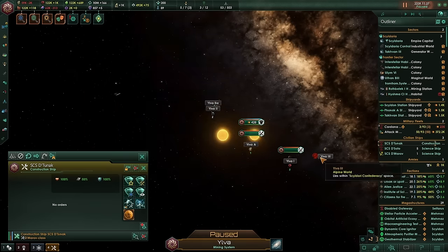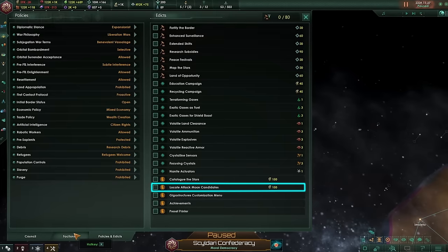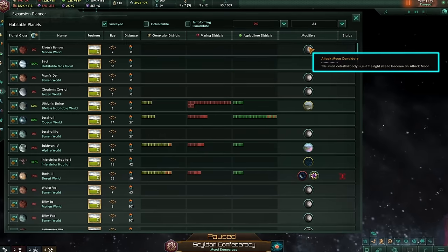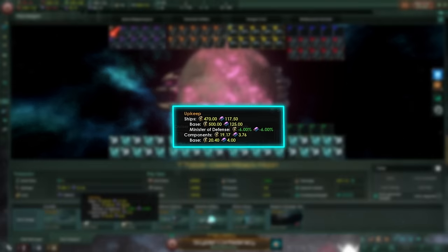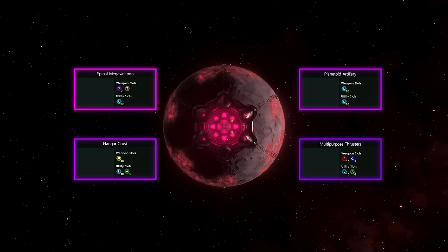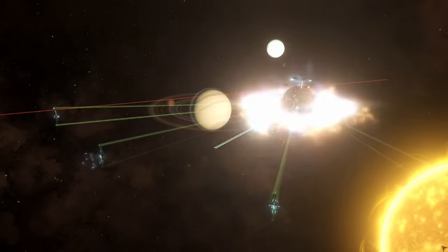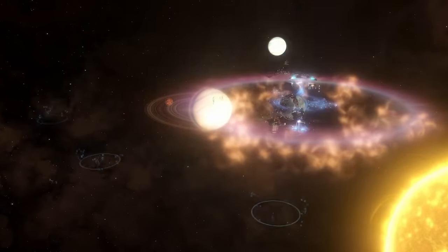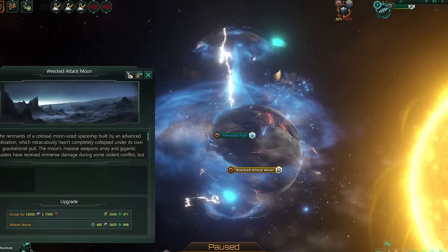To assemble an Attack Moon, you need to find a suitable moon first. If you're having trouble with that, simply use a new edict which shows all Attack Moon candidates in the Expansion Planner. The Attack Moon costs 23k alloys and 7500 unity. Keep in mind it also has a ship upkeep of 500 energy and 125 alloys plus ship components. By default, the Attack Moon has 4 sections, but you can unlock more of them with specific technologies. Also, if an Attack Moon is defeated in battle, you will have to repair it like a regular ruined megastructure, so make sure your enemies haven't claimed it.